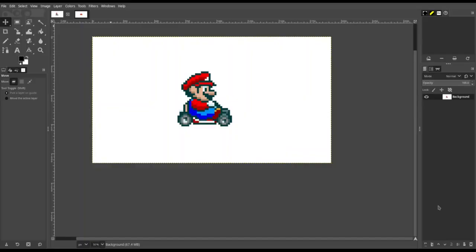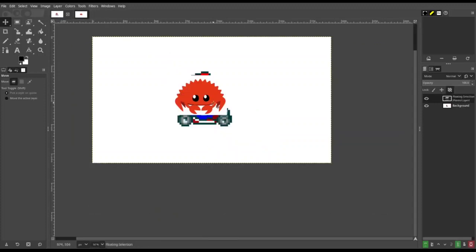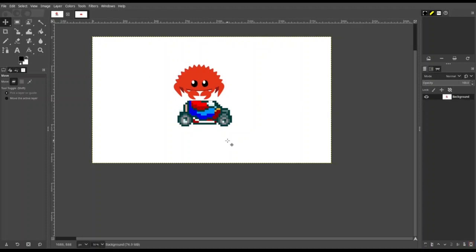Of course, if I tried integrating the art of a certain Italian plumber racing kart game into my game, I have a feeling that Nintendo would probably attempt to sue me into the stone age, or at least I don't want to take that risk. That's why I decided to instead go with the main character being Ferris the crab — and since this game is written in Rust, it feels quite fitting for the mascot of the game to be Ferris.